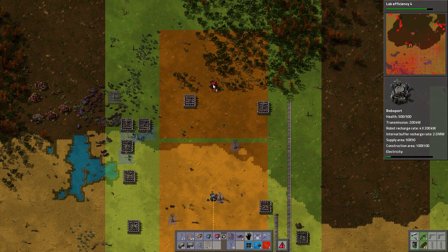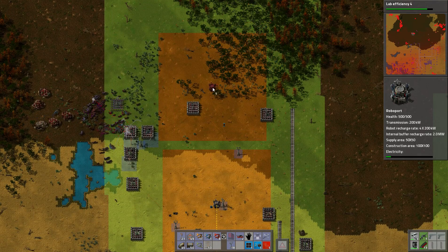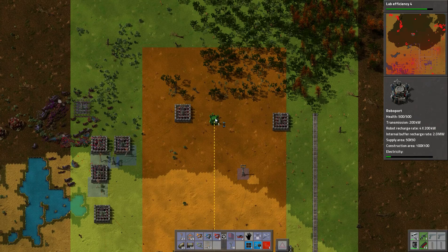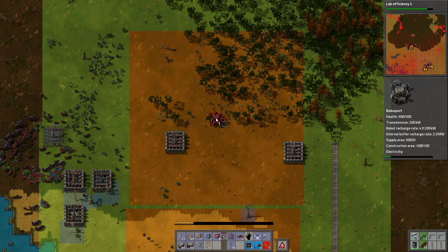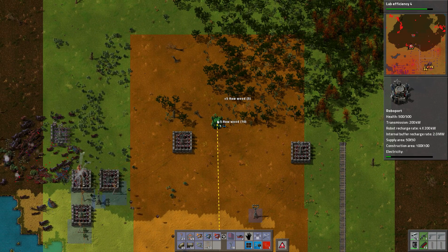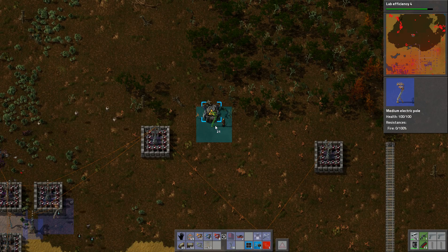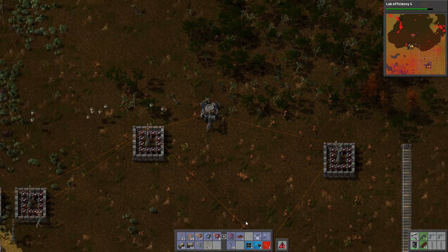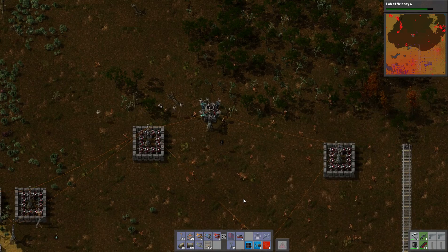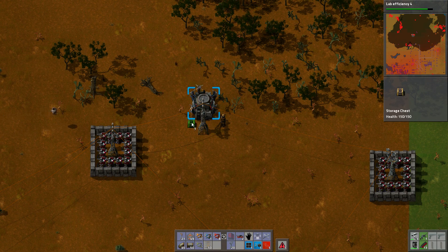I'm going to have to do another roboport up here. Is this scheduled to be removed or is it outside the thing? It should be right here. Remove, remove, and put down. We don't want that — we want one of these guys. That's not a good place to try to refuel guys. We'll put down another storage chest here.